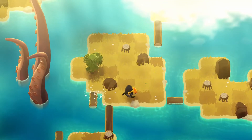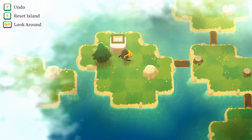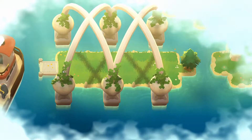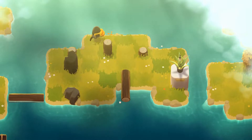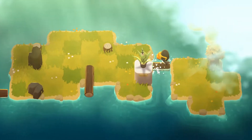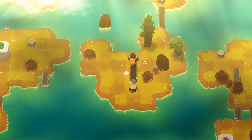So what exactly is A Monster's Expedition? Well, it turns out to be about a cute little monster who goes on holiday to the world's largest and worst museum. After a ferry drops you on a tiny island, the first thing you're going to learn is if you want to see what's on another island, you better start breaking down trees and pushing them around to create a pathway there. And with that single sentence, I essentially describe the entire experience.